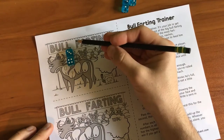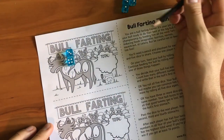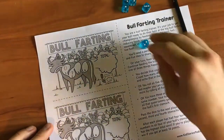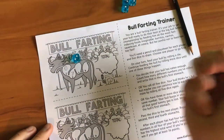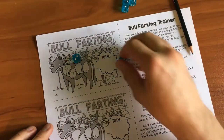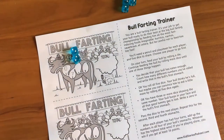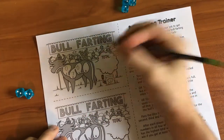I could roll again, but if I got a three or a four, my poor bull would burp that out. So I'm going to roll for stomach number three. It's a two — it's too low for me. I'm going to keep going to see if I can get a bigger score. I got a two again. The numbers match, so the bull was eating too fast and he burped it right up — I get another zero.